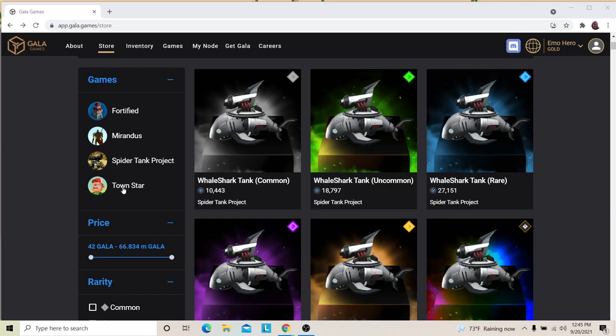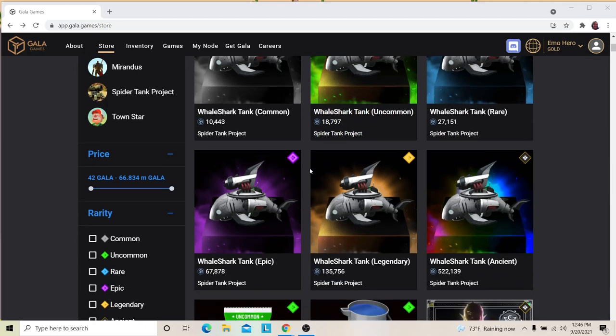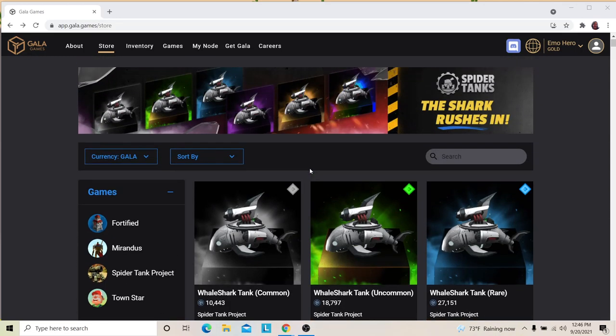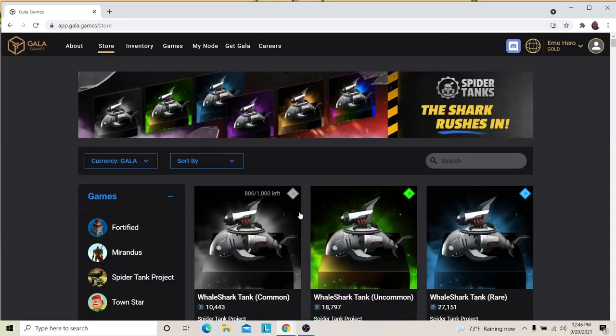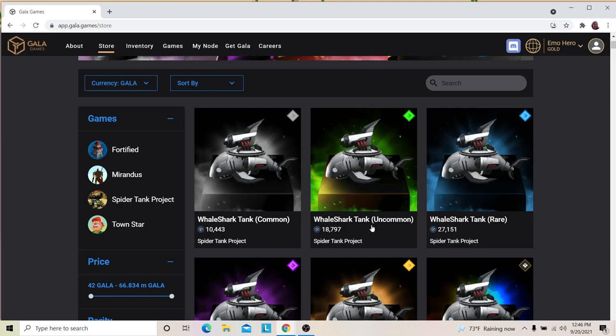They are doing a time limit on these shark items - maybe three days. I don't have enough Gala tokens to buy one yet, but if I get enough before Thursday I might try. What you can do is set it up in a program where you loan it out, and if somebody uses it and plays with it, you get half the rewards and they get half. They're earning and earning for you, and you don't have to do anything except own the item.